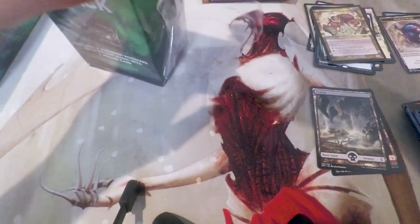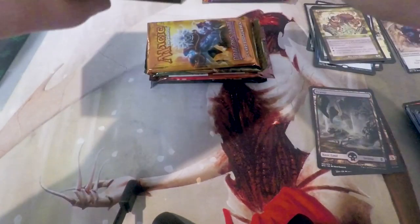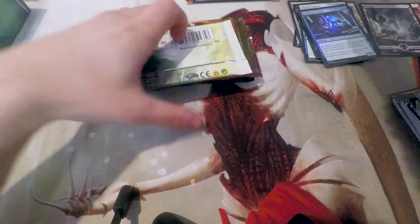Alright, one down, two to go. Let's see what we get in this one — hopefully something like Apocalypse; that was really sweet. Things I did not expect to find in this little box. I'd be interested to see what our promo is — I'm guessing it's going to be another Thalia's Lancers. And our promo is stuck to the inside of the box. Yep, Thalia's Lancers — no surprises there, unfortunately.